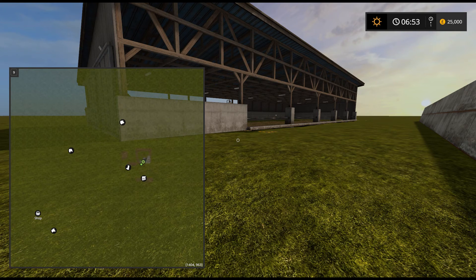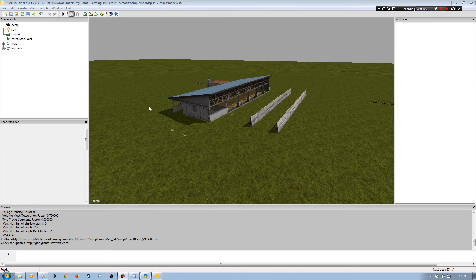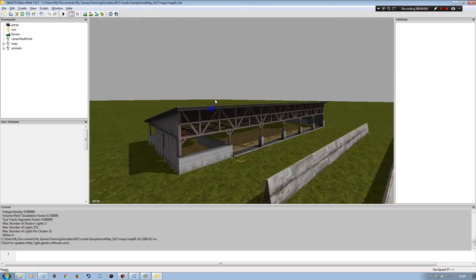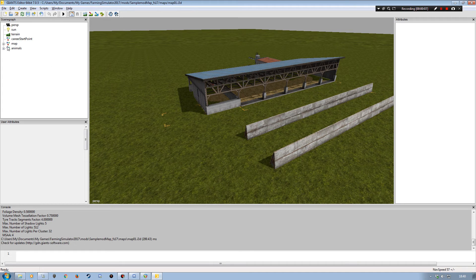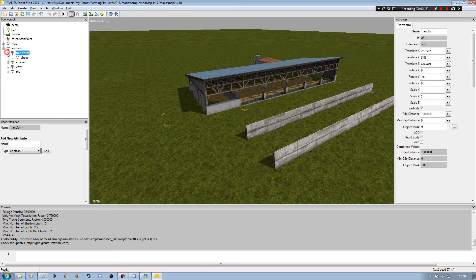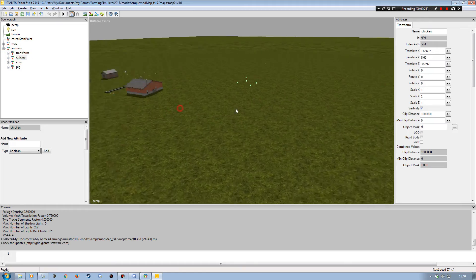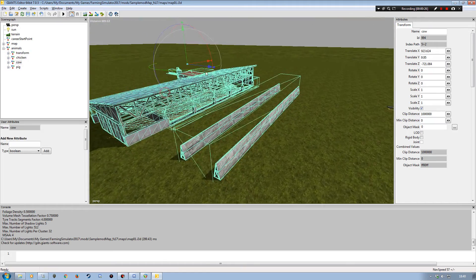Here we are in Giants Editor, over by the actual cow setup. If we come into the scenegraph, we've got our animals. Opening that up, we've got our sheep in a separate transform group on this map, and then we've got our chickens, our cows, and our pigs.